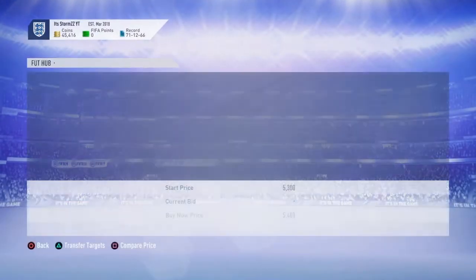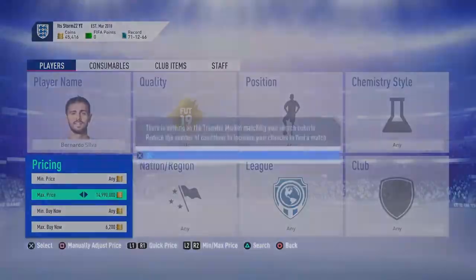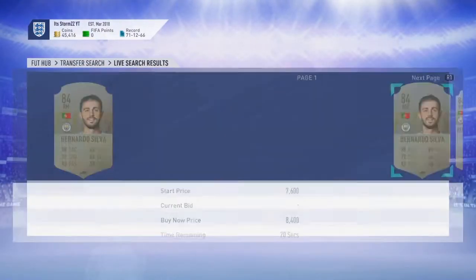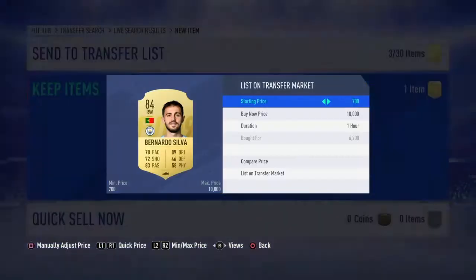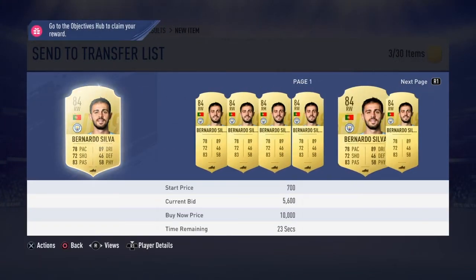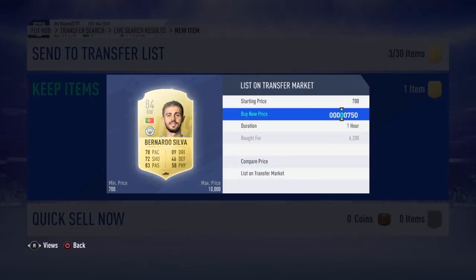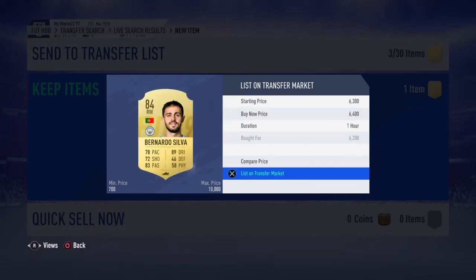There we go - oh, 5.4K, that would have been a great snipe, I'd have made about 1K on that. But I got one for 6.2K - he goes for about 6.5K. Done it - I'll put him up for 6.4. I've made 200 coin profit on him.